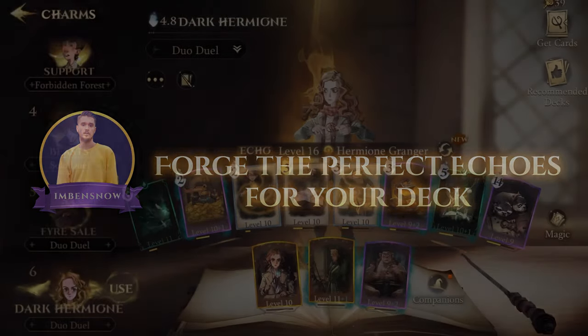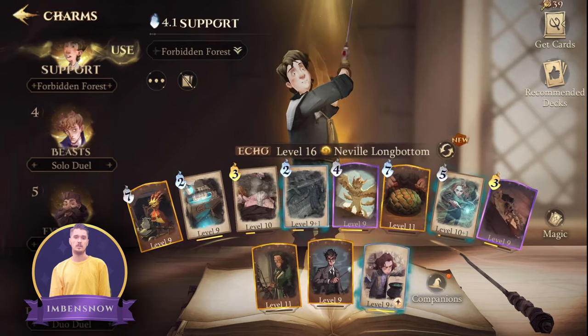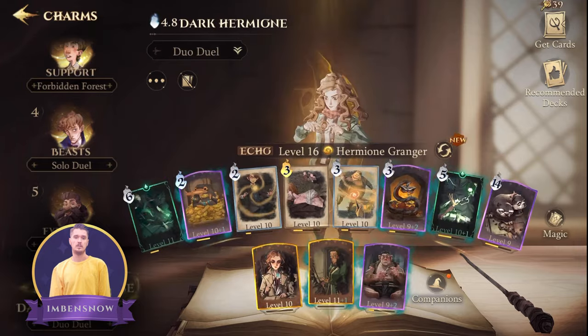Have at least two main Echoes. Take time to try and forge the perfect Echo that matches your deck and playstyle. The goal is to build the perfect Echo for your playstyle.